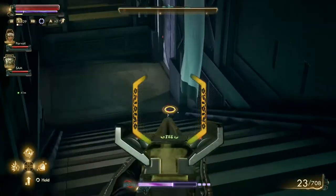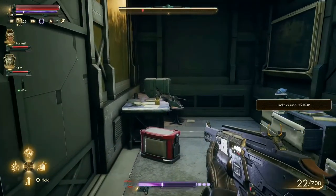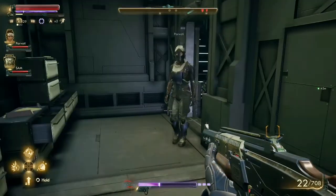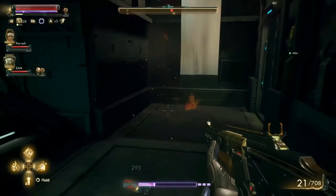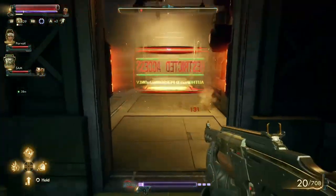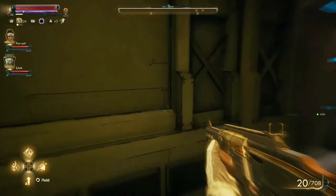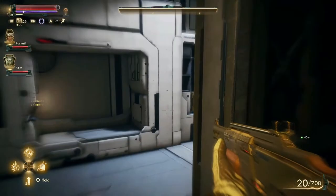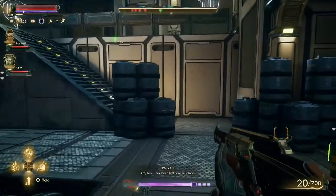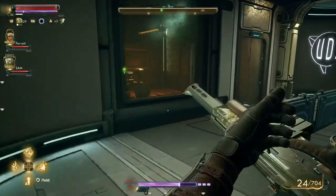Gotta be very careful when we corner — whoever set these up is pretty tricky. Anything good in here? Security protocols. Not sure exactly what that did, though. So I think this floor was electrified. I think we should go this way first and see if there's anything valuable. Just crew quarters. This door right here is probably our way out, and we'll unlock that just in case we have to make a quick escape.